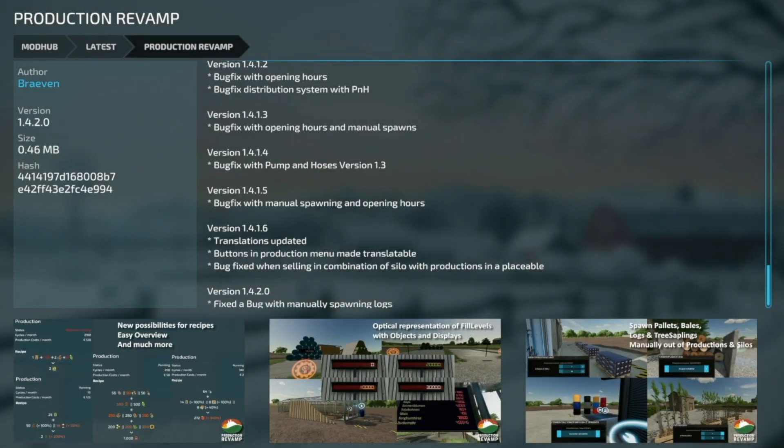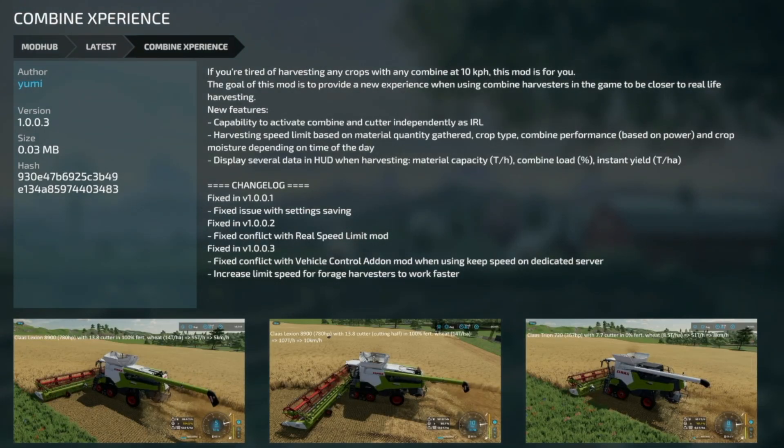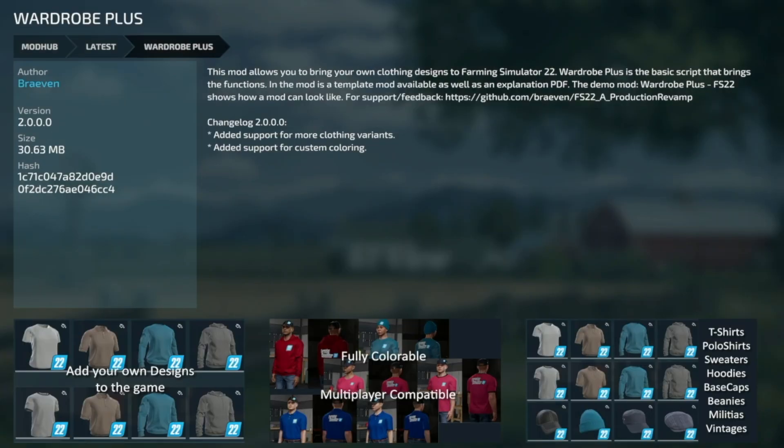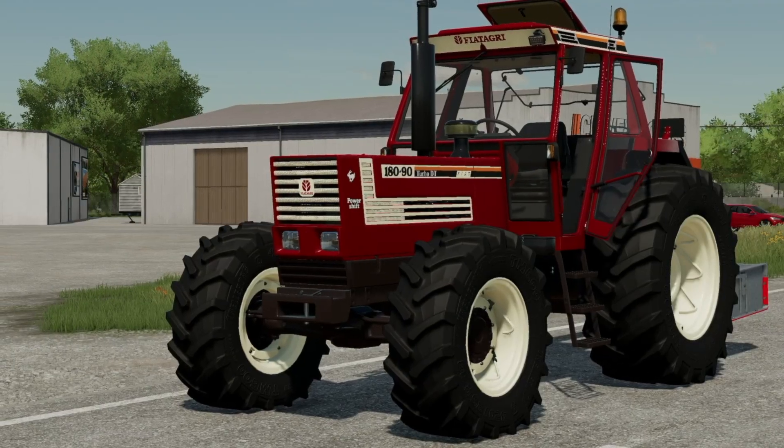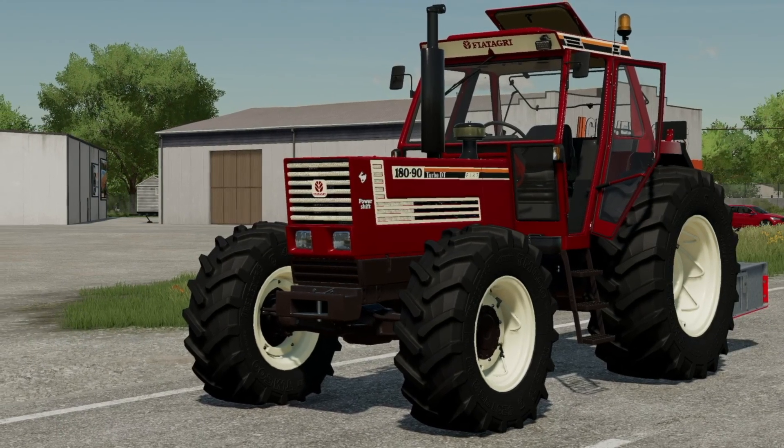Ending with PC and Mac updates: Production Revamp version 1.42 fixed a bug with manually spawning logs. Combine Experience version 1.003 fixed a conflict with the Vehicle Control Addon mod when using keep-speed on a dedicated server, and increased the limit speed for forage harvesters. Wardrobe Plus version 2 added support for more clothing variants and added support for custom coloring.